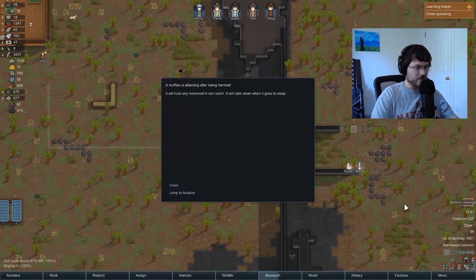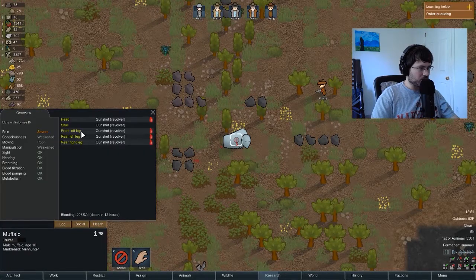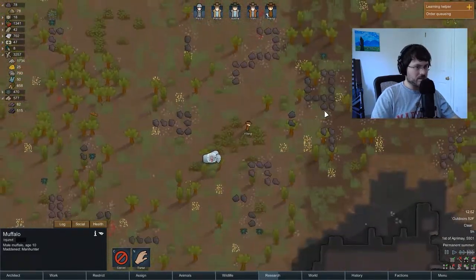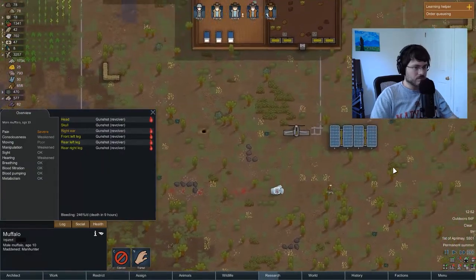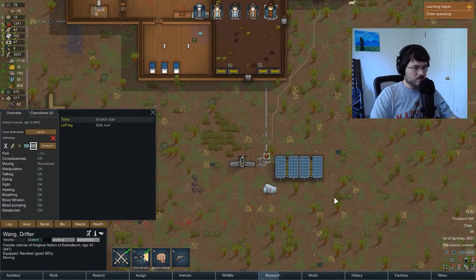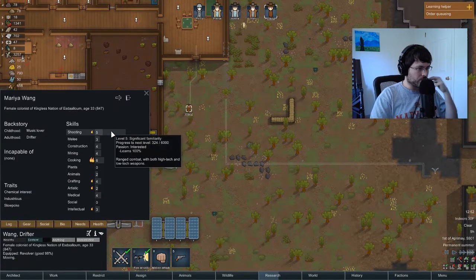Muffalo revenge — what did I tell you! What's this guy's health at? Death in 12 hours, movement is poor. Wong is fleeing the scene — he can easily get away now. Let's get him inside. At least his shooting is getting up there though — we're at a 5 now. Trying to get our defenses up a little bit.